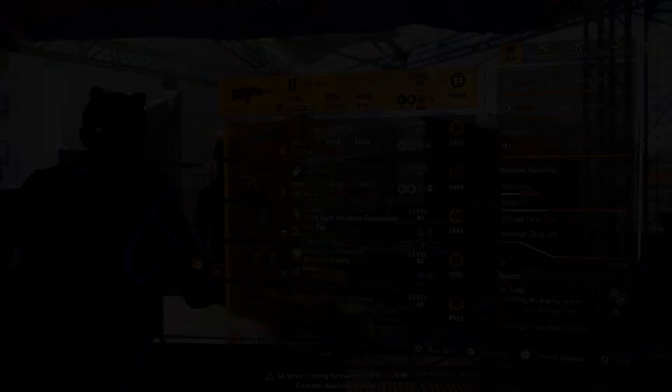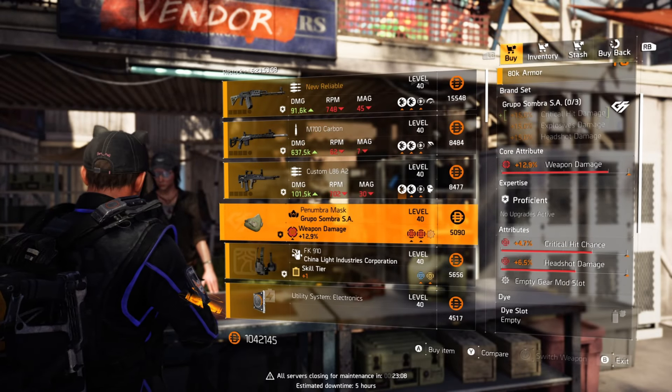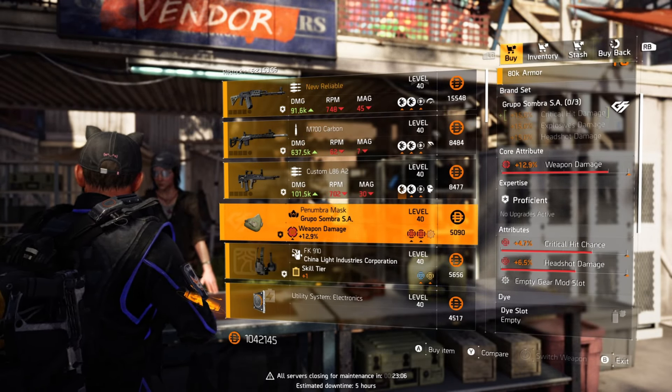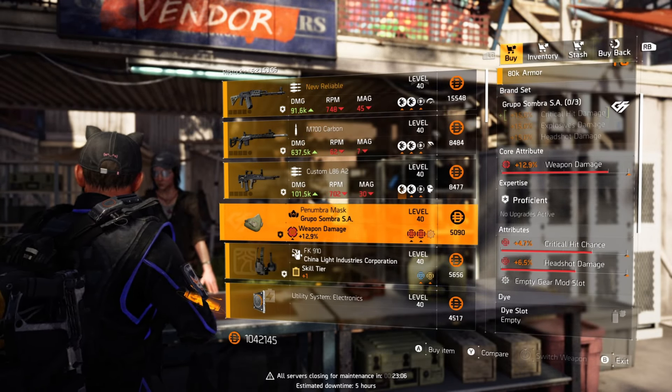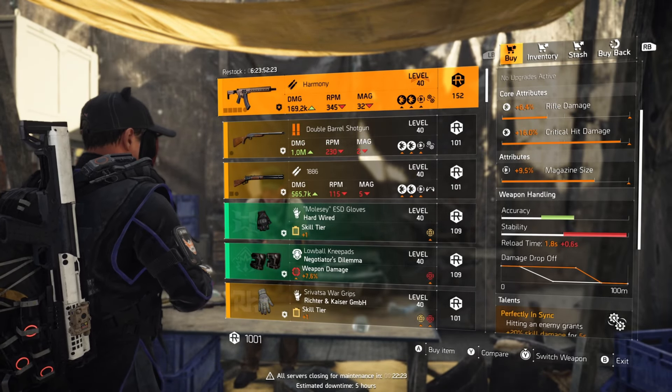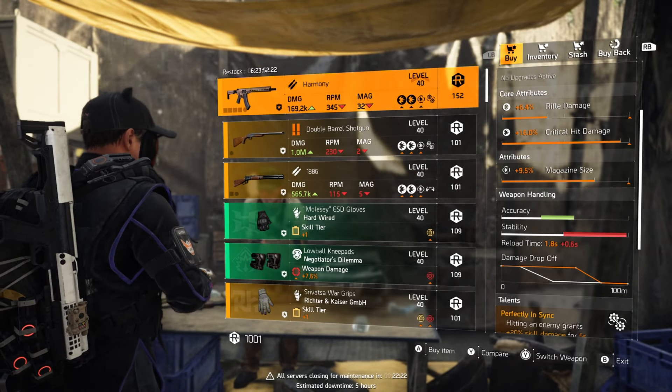At the Theater settlement we've got the MOP — this is a great gun for armor on kill. The shotgun damage and damage to armor is a little on the lower side, and the talent has to go — Instinct just isn't that good anymore.